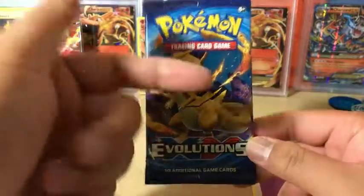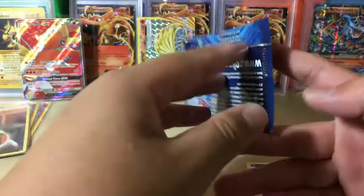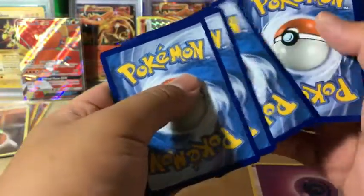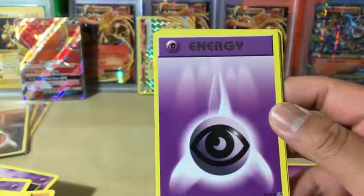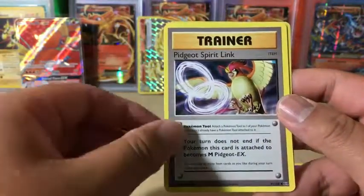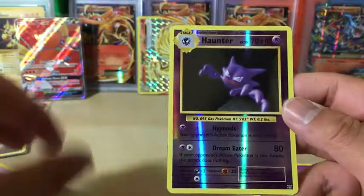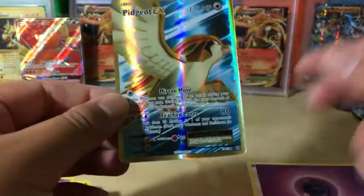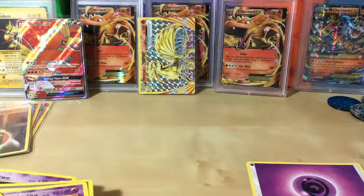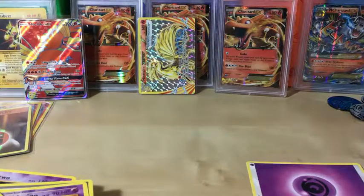Now the Charizard artwork pack — will this one complete the Charizard hunt? There's a light coat card, everyone, that means there might be something here. Cards pulled: Nidoran, Machop, Growlithe, Pikachu, Psychic Energy, Kangaskhan, Pidgeot, Nidorino, Reverse Holo Haunter, and the rare is a Pidgeot EX full art! That's still a great pull — I'll take that any day.